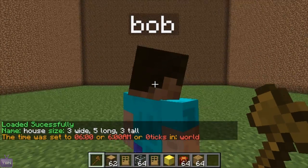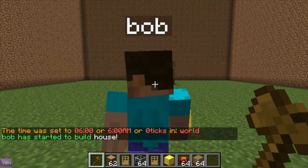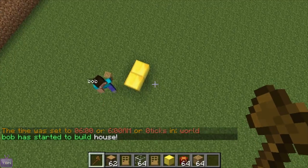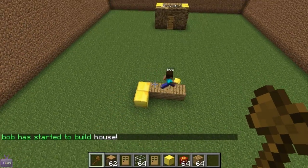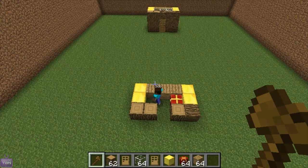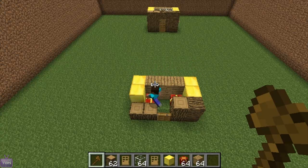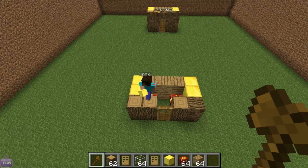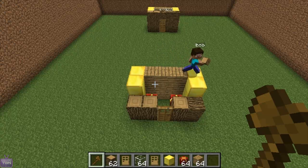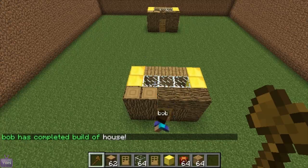Just quickly change the time so you can see properly, then slash builder build and it'll start building it. As you can see, it starts building block by block — first builds the first layer, then works its way up to the top. And there you go, very simple plugin.